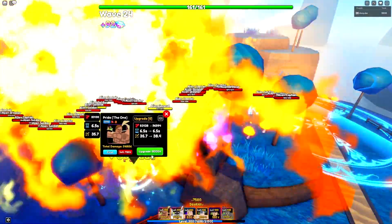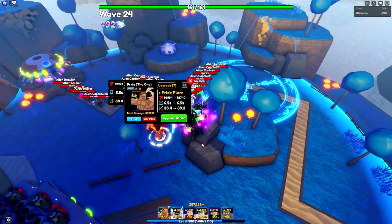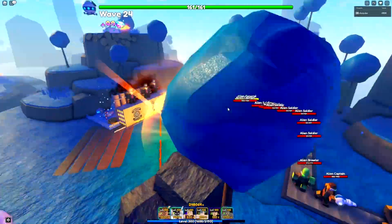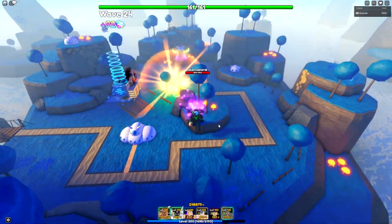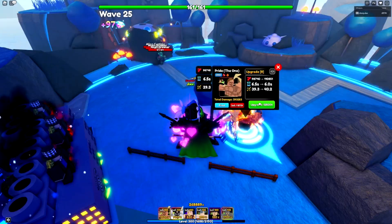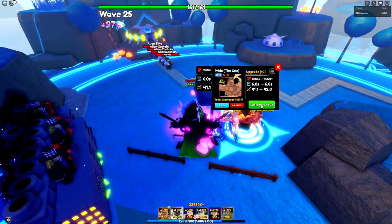Continuing the upgrade path: 83,000 damage with 0.4 less cooldown and 35.7 range; then 96,000 damage same cooldown with a bit more range. Then Pride Flare — damage goes up about 2,000 more, same cooldown, 0.9 more range, and the AOE changes: the axe glows and he slams the ground, everything on fire. That attack is so fast at 6.5 seconds. Then 110,000 damage with 0.5 less cooldown and 40.2 range; then 138,000 with 0.9 more range.